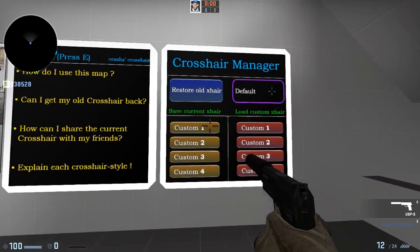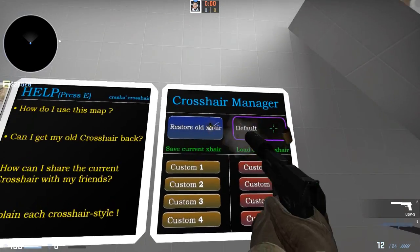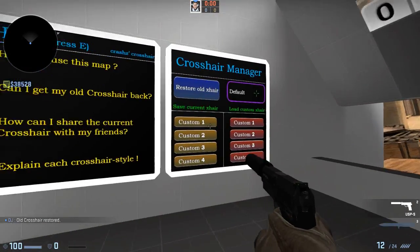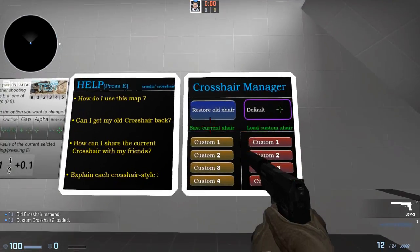If I want to go back, I can actually just save this as custom 2. Or if I want to go back to my normal — this is what I had before — and then I can just load that weird crosshair again. So I'm going to go back to normal.